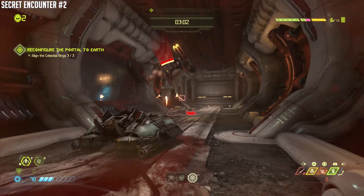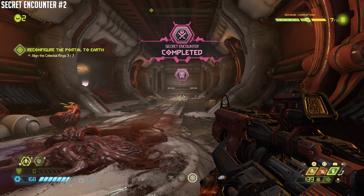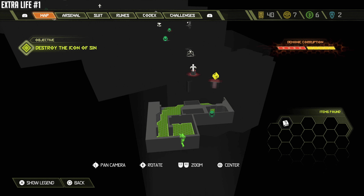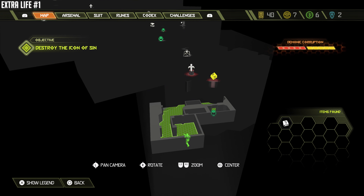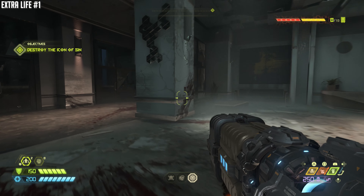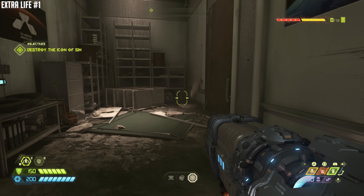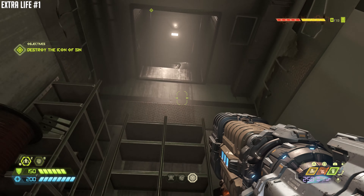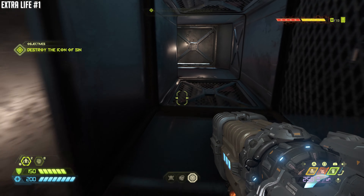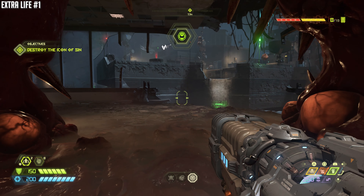I wasn't using the right weapon there. All right, so that's it for that mission. Now I want to show you Final Sin — there's only one collectible, but there are a few extra lives. If you're doing extra life mode, those extra lives may be very critical as you head towards the final boss. If you're short on lives and need that trophy, just a reminder: you can do extra life mode on any difficulty — you can even do it on easy, thankfully, because the harder difficulties are hard.